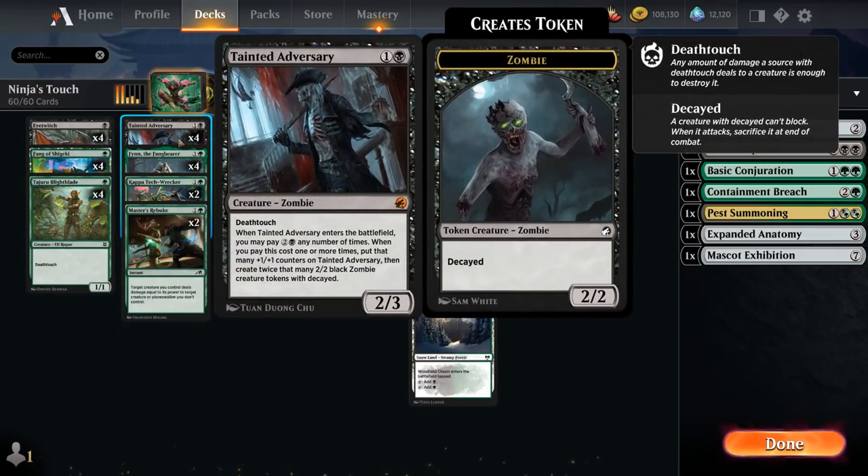Another powerful 2-drop is Tainted Adversary, a 2-3 with Death Touch. When it enters the battlefield we can pay 2 and a black any number of times — if we do, it enters with that many +1 counters and we get to make twice that many 2-2 black Zombie creature tokens with Decayed. Those are also good Ninjutsu enablers.